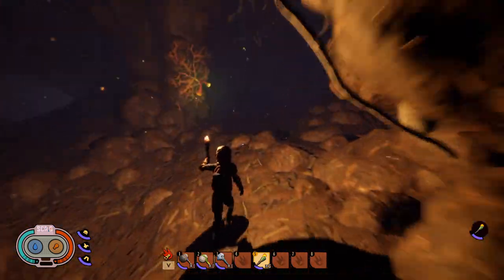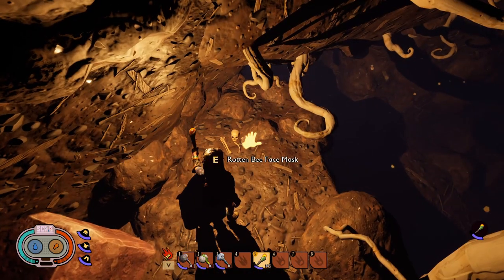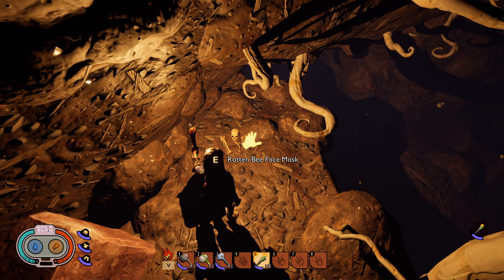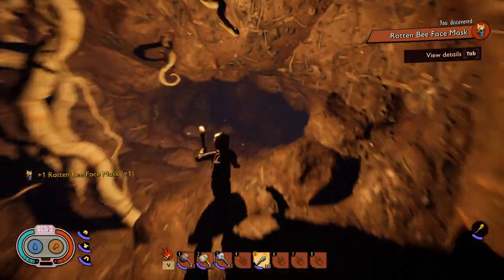Your first piece is up there. We're going to run this way, double back a little bit, jump up here, and right there is the rotten bee mask. That's your first part. Then what we want to do is come around this way.